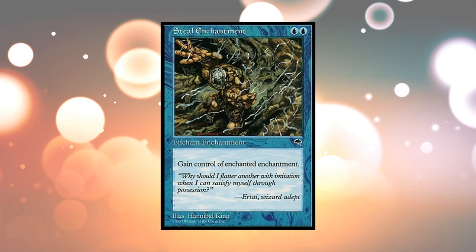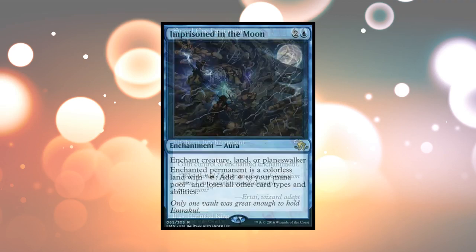Here's Steel Enchantment. It lets you enchant an enchantment and gain control of the enchanted enchantment — a little bit of an awkward way to say this. This is before the Aura subtype was around. But this is how it works: you enchant somebody else's enchantment and you get to use it as though it is yours. You gain control of it.